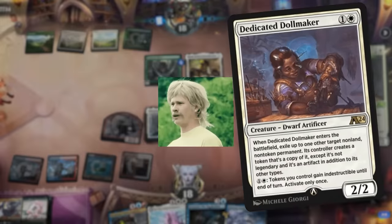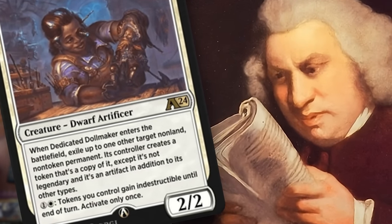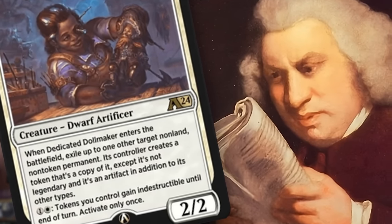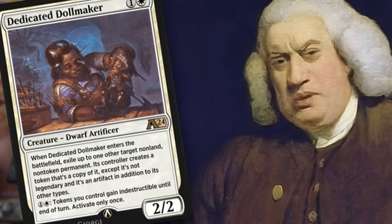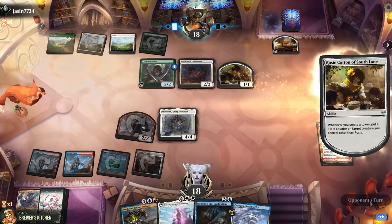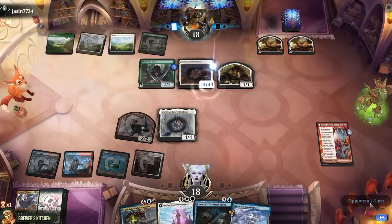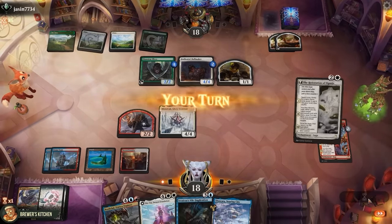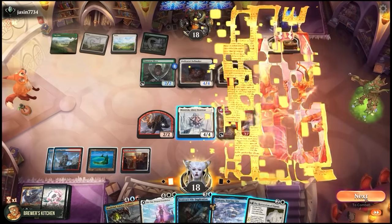What the — Dedicated Doll Maker? When it enters the battlefield, exile up to one target non-land, non-token permanent; its controller creates a token that's a copy of it, except it's not legendary and it's an artifact. That would've made a pretty cool real card. Enters the battlefield, exile Rosy Cotton, creates a token copy, triggers itself for a counter, creates a food and another counter. We're just gonna play it like they don't have removal here, because otherwise we get completely wrecked right now.